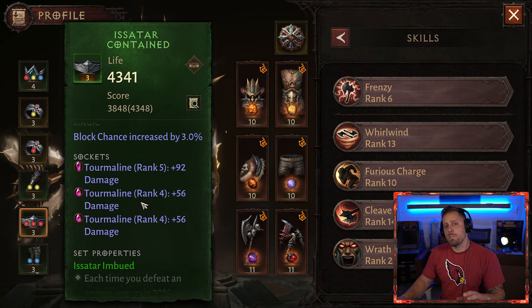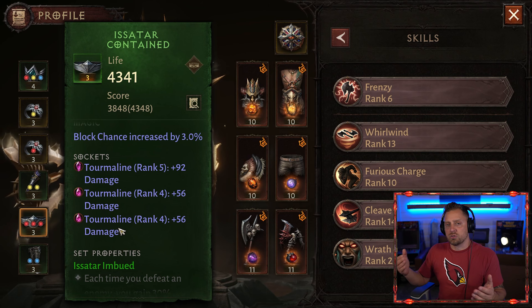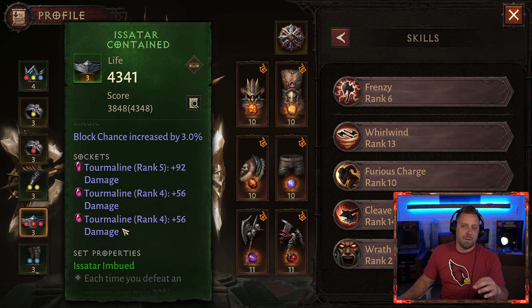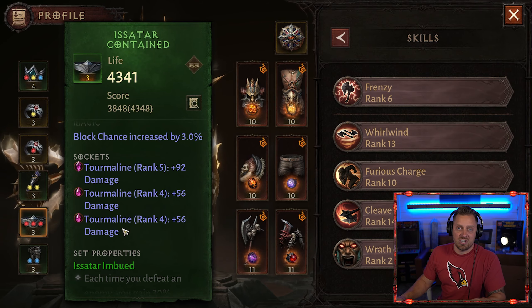So those are the gems and those are the pieces of gear. Remember, anywhere that I can, I'm going to insert Tourmaline. This directly increases the damage I deal to my enemies. If there's a socket where I can put a red or pink regular gem — not a legendary gem — you know it's going to be Tourmaline.